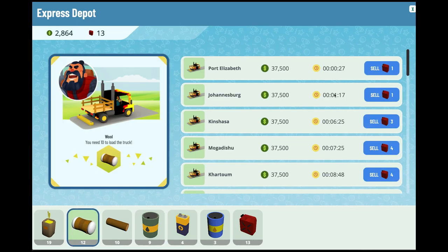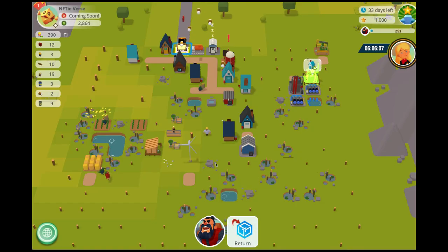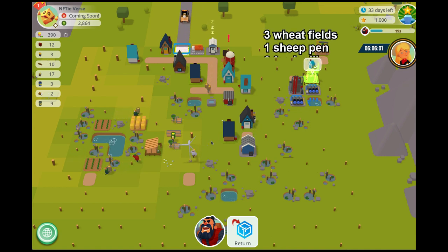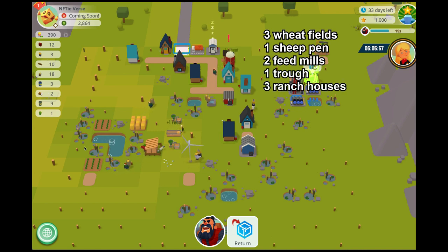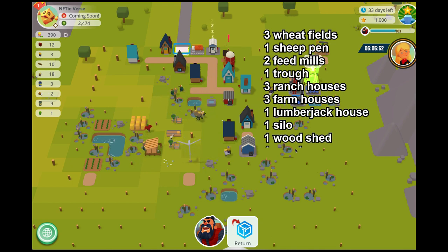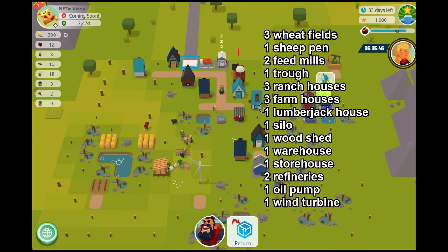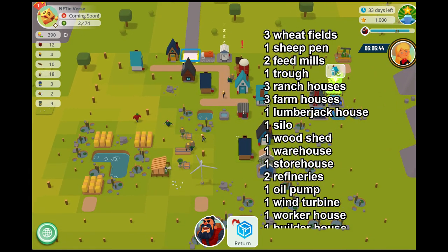After a few hours of interrupted play due to having meals and running errands, here is our town layout with passive gasoline. We have three wheat fields, one sheep pen, two feed mills, one trough, three ranch houses, three farm houses, one lumberjack house, one silo, one woodshed, one warehouse, one storehouse, two refineries, one oil pump, one wind turbine, one worker house, and one builder house.